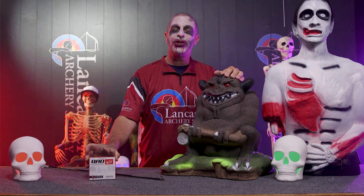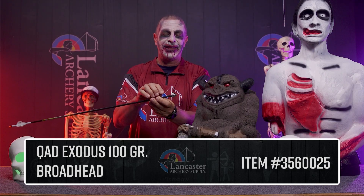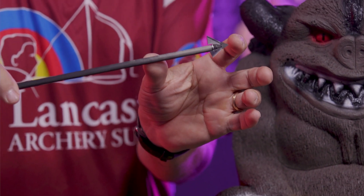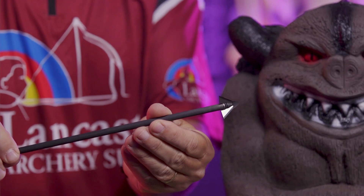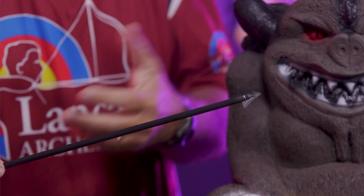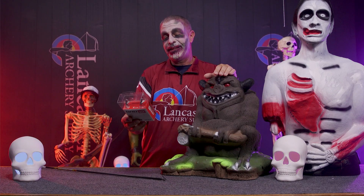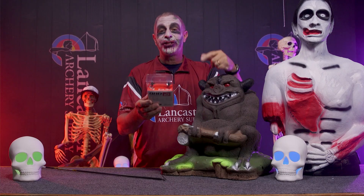Sliding over here to the QAD Exodus — this is a cool broadhead. I've got one on an arrow here because what's unique about the Exodus is the blades actually come down over the arrow shaft. That's how they're able to have a broadhead with this profile without extending it out off the front of the arrow. That thing is devastating. And it's got a pretty unique description from QAD that I'll just read: the QAD Exodus will give you tighter groups, unmatched consistency, flies like a field point, blows through bone, cuts like a razor, extreme penetration, death. There you have it.